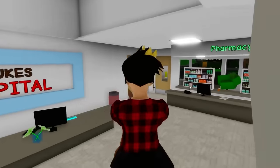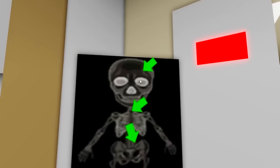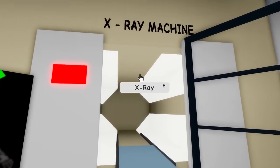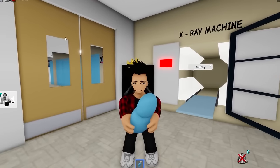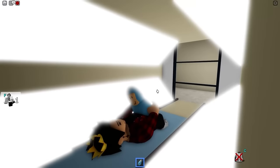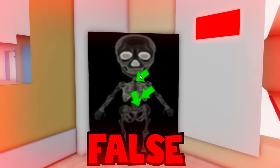Next up, we need to go to the hospital — specifically the x-ray room. Everyone knows that we can actually take an x-ray of ourselves in the game. The myth says that the x-ray looks really weird if we are holding a baby in our hands. Let's see if that's true. I'll get in there with our little guy and wait for them to take our x-ray. Nothing changed — this is another false one.